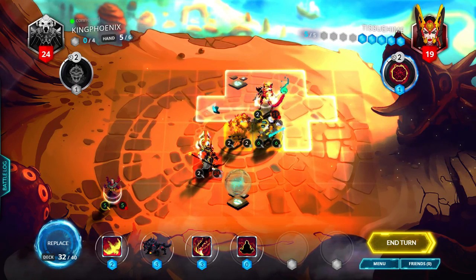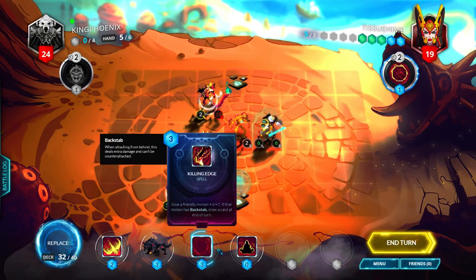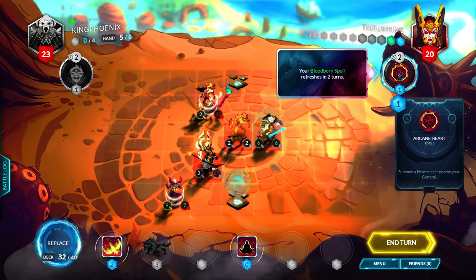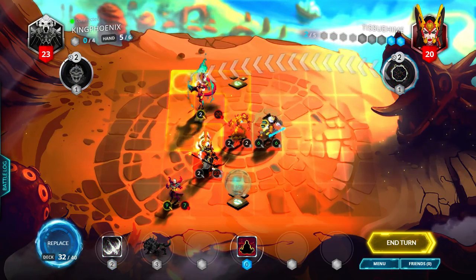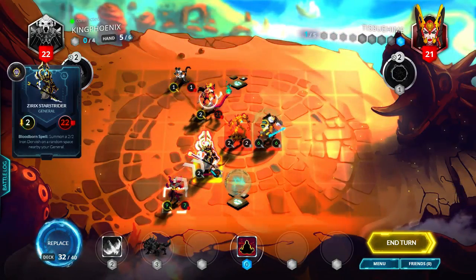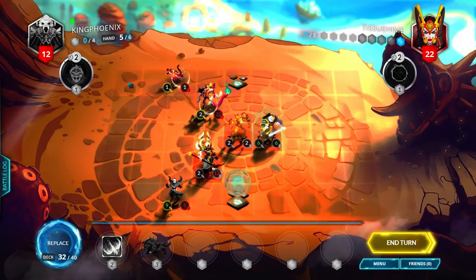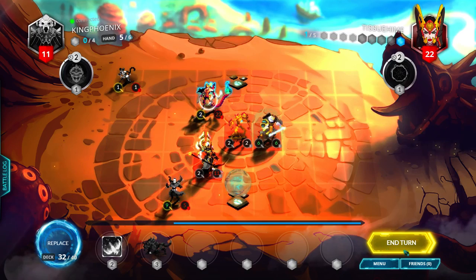Maybe I don't have to play around it — let's move over here, move this over here, and then we can do Killing Edge. Play a bloodborne spell, do two more damage, swing for nine, then reactivate this Heart Seeker to do one more damage to the general. I think that was the best thing I could have done — I'll just end turn.